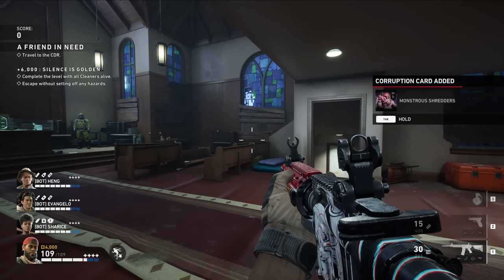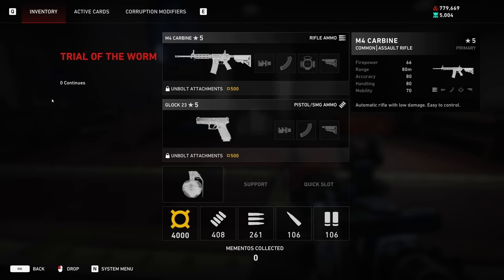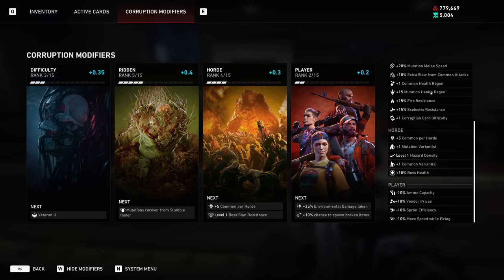If your team dies, that's it — you have to start a new run and compete for a new high score. In the menu, you can confirm Trial of the Worm has zero continues. If you want to review everything you selected, select 'corruption modifiers' at the top of the screen, then 'show modifiers,' and you'll get a big list of all the different things you have selected so far.